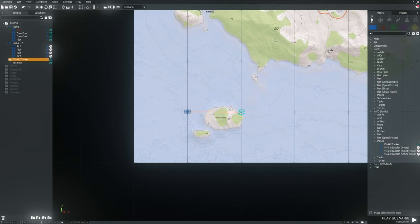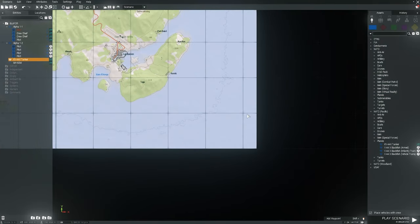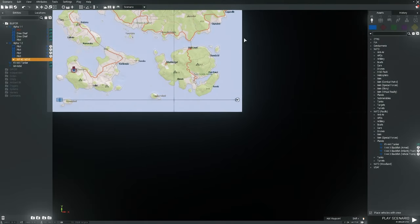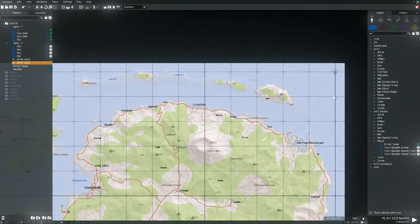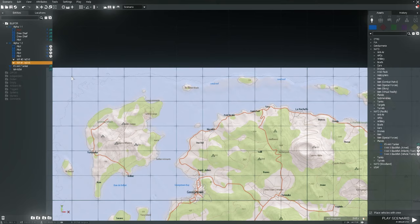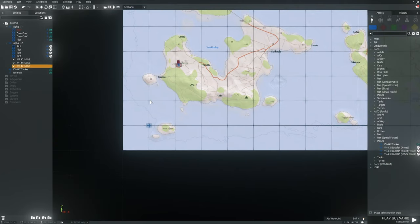To set up the tanker, all you're going to need to do is place the tanker down in one of the four map corners. I chose the southwestern side — that's just more natural for me. You're going to need to set it up with four waypoints: three of those are going to be move waypoints, located in the southeast, northeast, and northwest corners. Then you just put a cycle waypoint as the fourth and final waypoint down in the southwest corner.